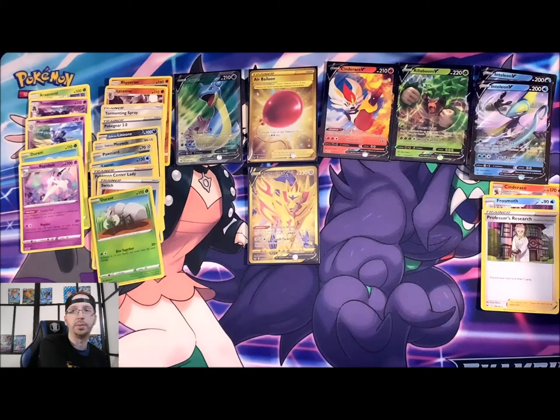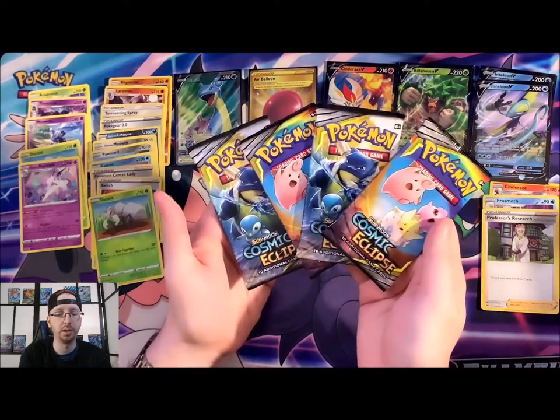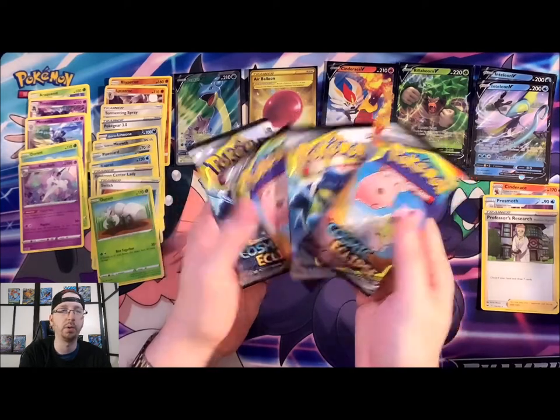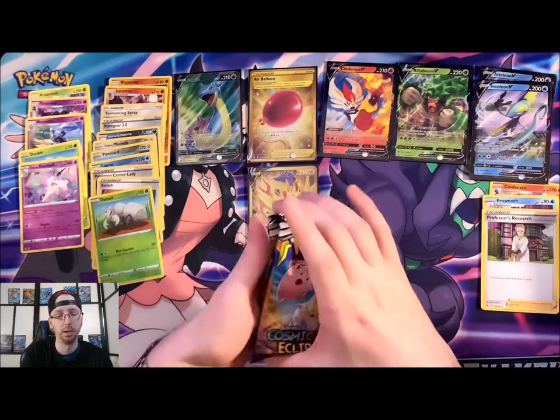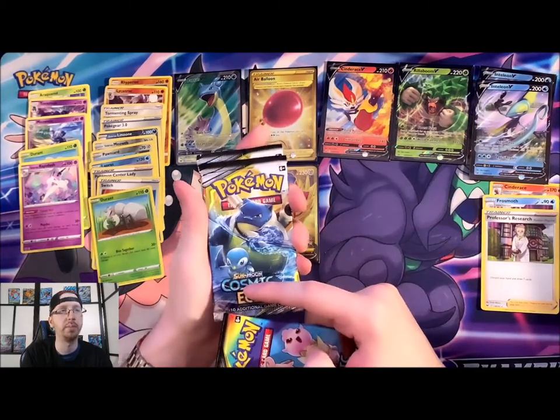That finishes up Sword and Shield base set for us. We've got four packs of Cosmic Eclipse. Let's do the three little ones first, and then Piplup and Blastoise. And then of course we have our four packs of Evolutions — we'll do Venusaur, then Raichu, then Charizard.